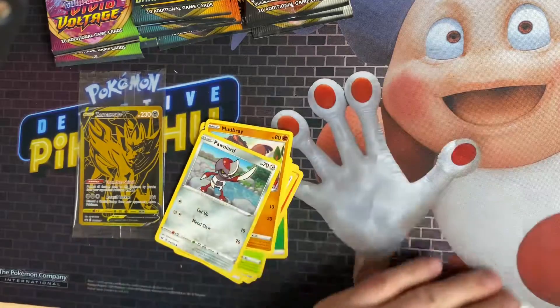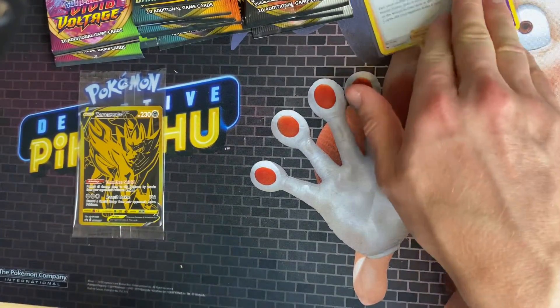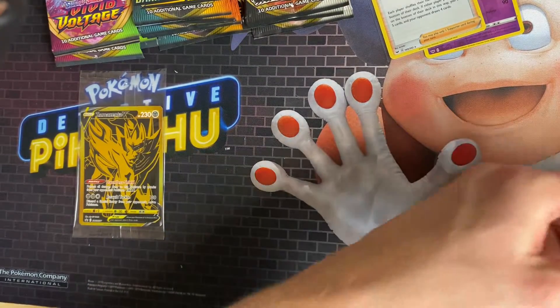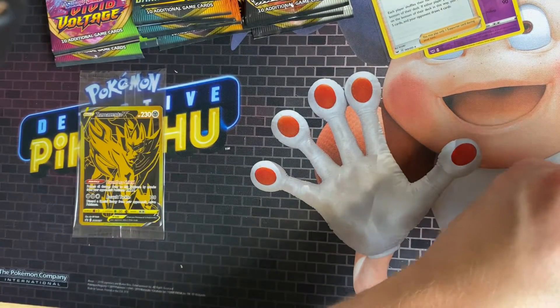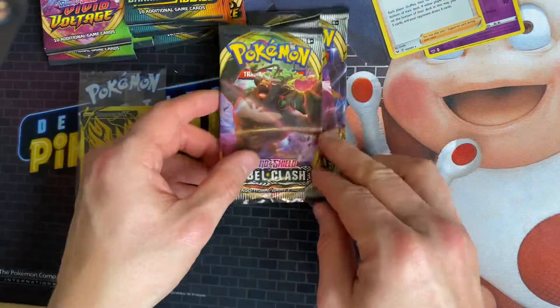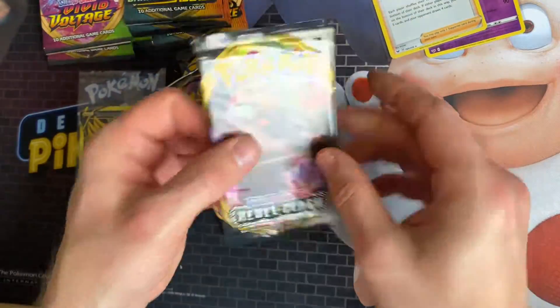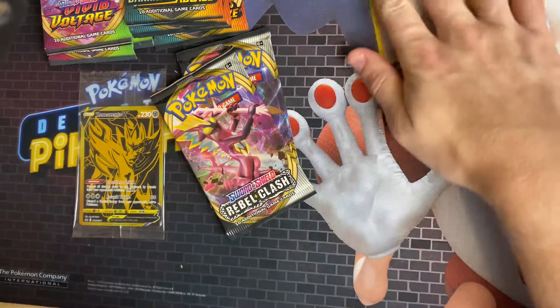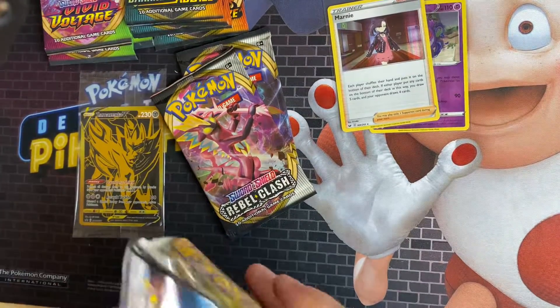That was a green code card pack so I'll put them up there. I'll try and keep them separate when I put them into the box. Right, so we'll go Rebel Clash now — we've got three packs of Rebel Clash. I'll try and get it more in focus on the camera; it's sometimes hard to line up because I can't really see what's on camera.